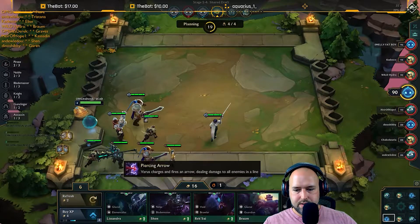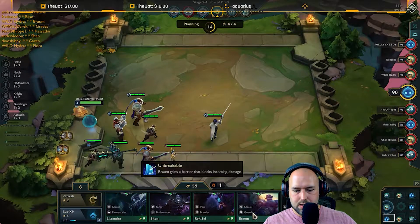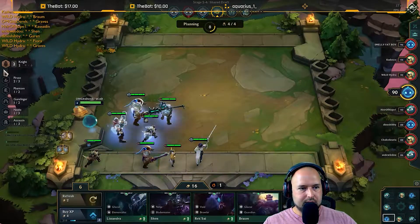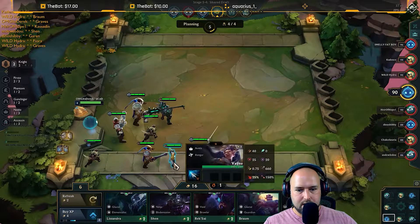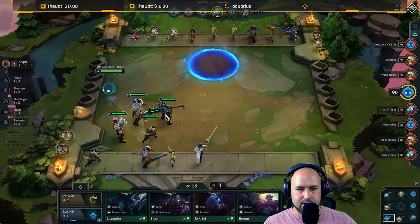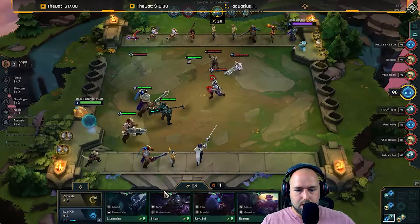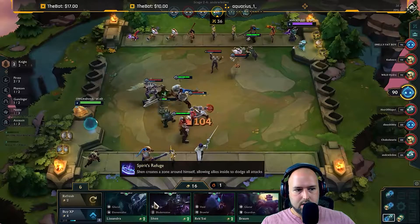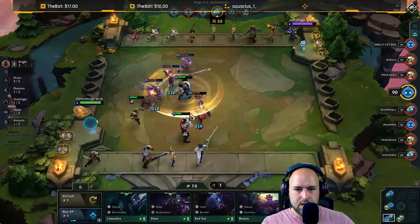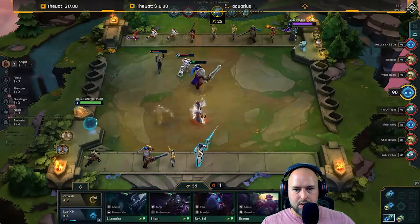Shen — ninja, glacial, elemental, glacial guardian. That gives me two knights, which I guess I should have switched those. Oh, that stun from the Pike is good for me — oh wait, that's not good for me though.